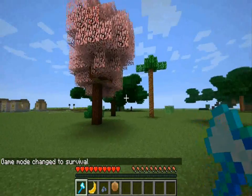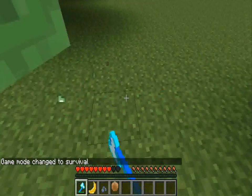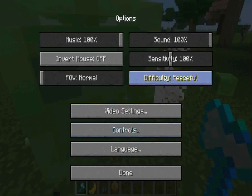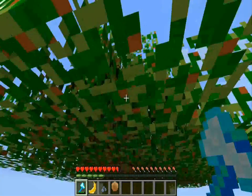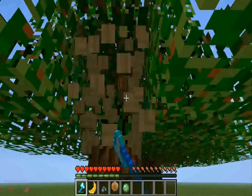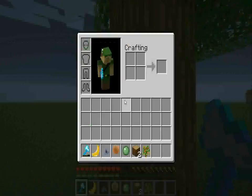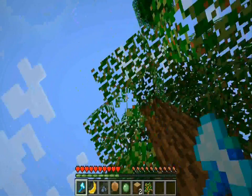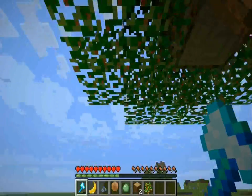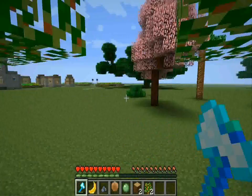There are slimes everywhere since I'm in this mode. If I break these leaves and break these logs, I will get the saplings. And what these do, they'll grow little baby versions on the side right here. They'll grow like a little sprout, and you can break it and you get a little fruit out of it.